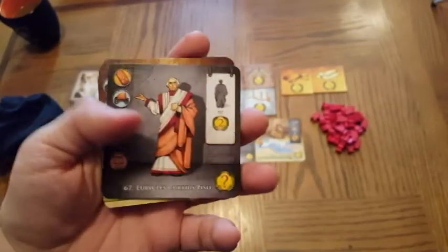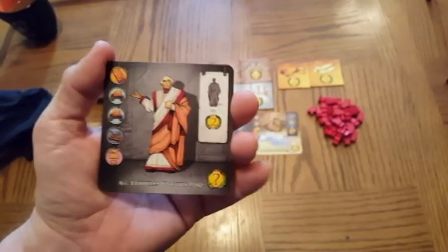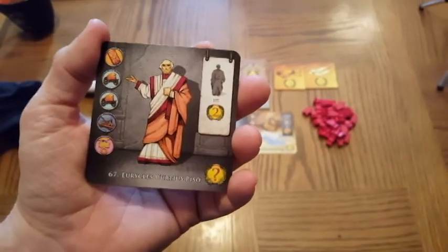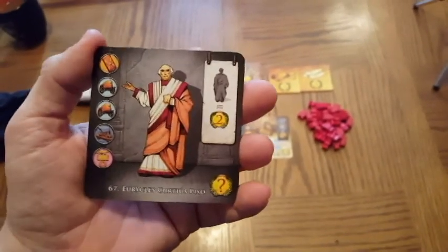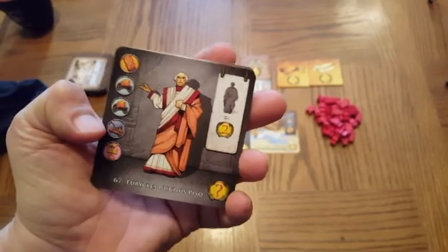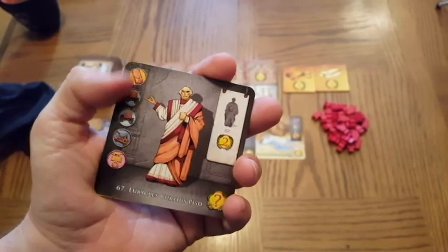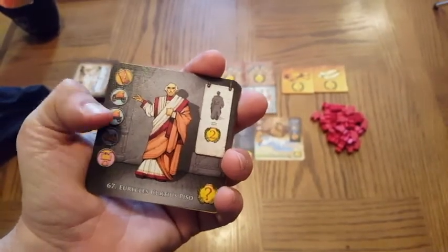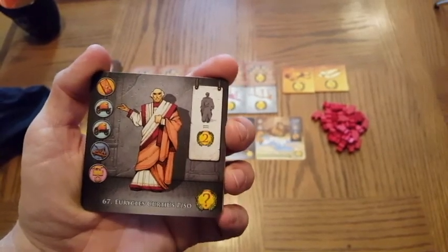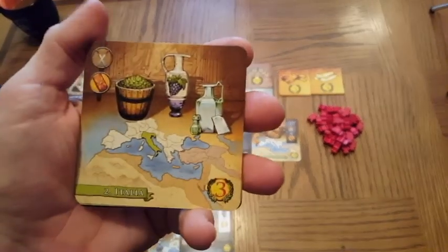The object of the game is to successfully complete seven of these card objectives. Once you have seven in your completed objectives row, the game ends at the end of your turn. So speed is of the essence. On these cards are the requirements — you must apply the mobilization of your armies here, and when you're done, you get a bonus, which we'll go over in more specific detail.